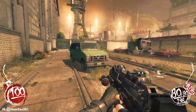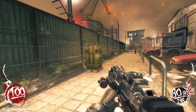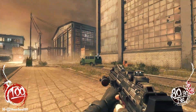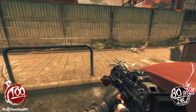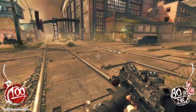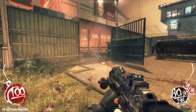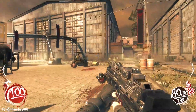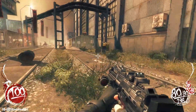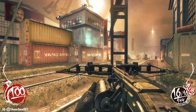Let's loot this area first to scavenge anything we can find — explosive barrels once again, a med kit. Not essential, but we never know when that will be very essential. I have no clue. What does that say — Yang Wing? Alright, I guess it says Yang Wing. Never mind, here we go.